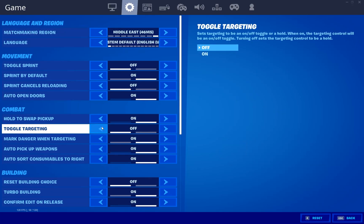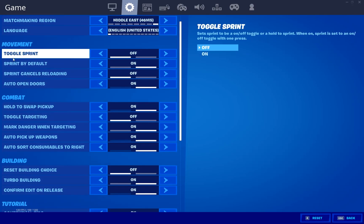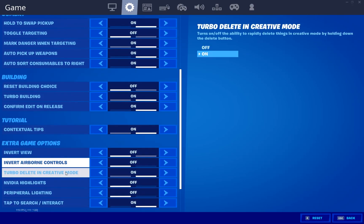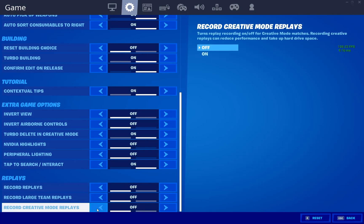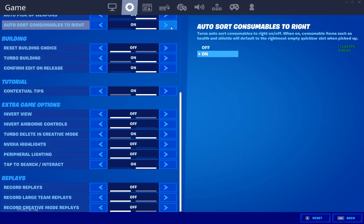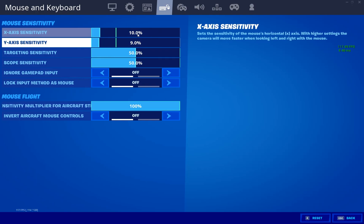Here are my other in-game settings — movement, combat, building, and extra game options — which you can follow. Also, go to replay settings and turn off all replays, including record replay, live stream replay, and creative record mode replay, as this helps fix stutters and can boost FPS by 10 to 15. Here are my sensitivity settings — the X-axis and Y-axis values I've been using for the last two weeks for the best aim.